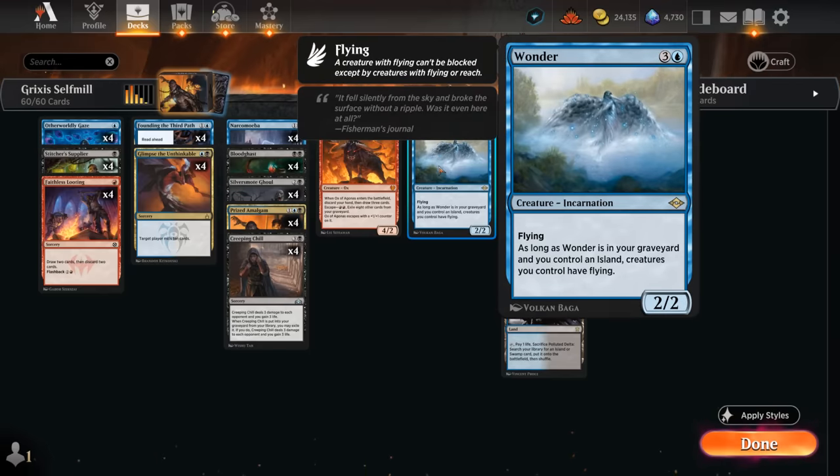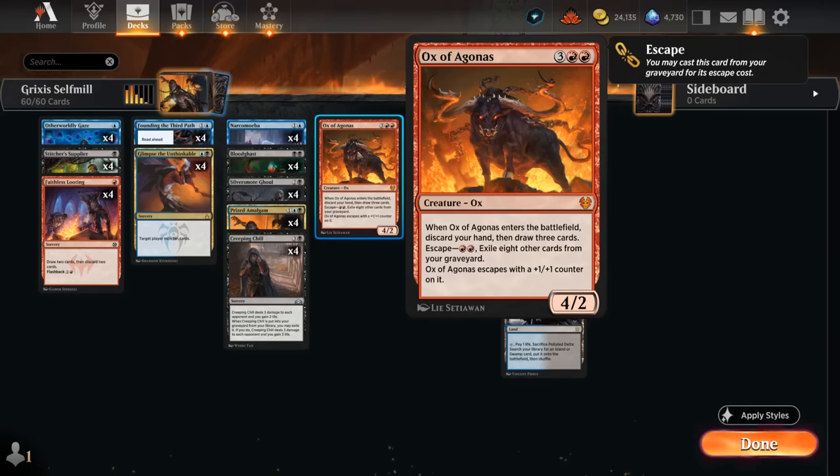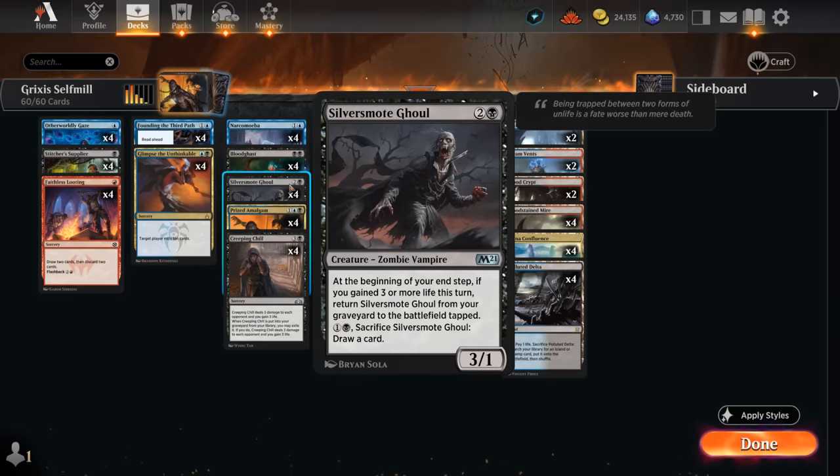Wander is a nice one-off that gives our team flying as long as we control an island and Wander is in the graveyard — very important once the ground stalls out to deal those last points of damage. The Ox of Agonas can be escaped for just double red by exiling 8 cards from our graveyard; when it enters, we discard our hand and draw 3. Discarding is useful if we have Bloodghasts, Prized Amalgams, and Ghouls stuck in hand.